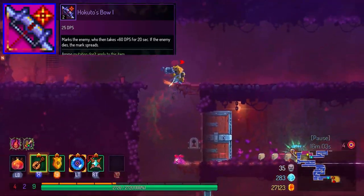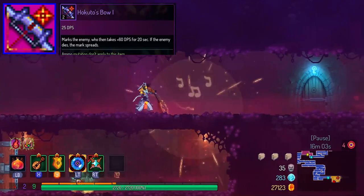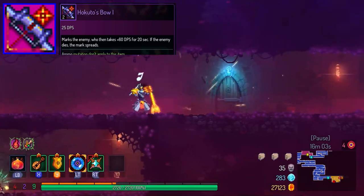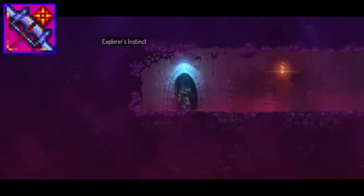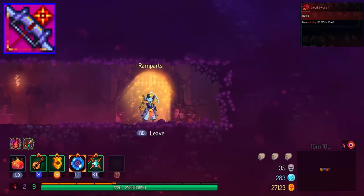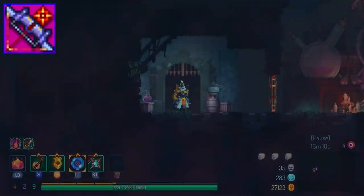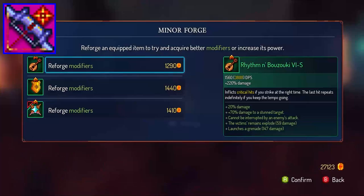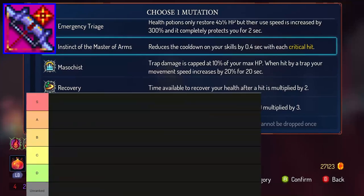Next is Hokuto's Bow — the cornerstone of DOT builds. Although it only scales with tactics now, it has never lost its damage potential. Even with the loss of some important pairing weapons like the Bloodsword, Hokuto's Bow still does a ton of damage. And with the backpack update, you can use Acrobatapack to put this bow in your backpack and pull off the damage boost without sacrificing a weapon slot. For that reason, Hokuto's Bow is still S-tier.